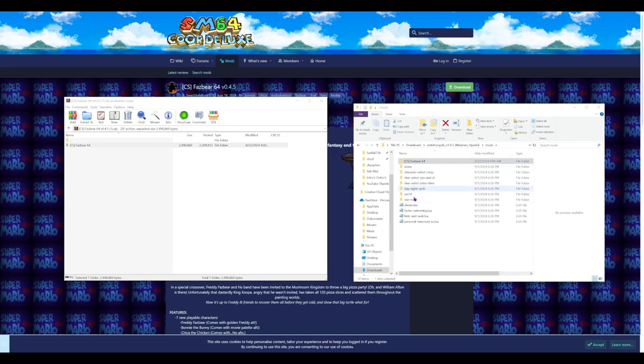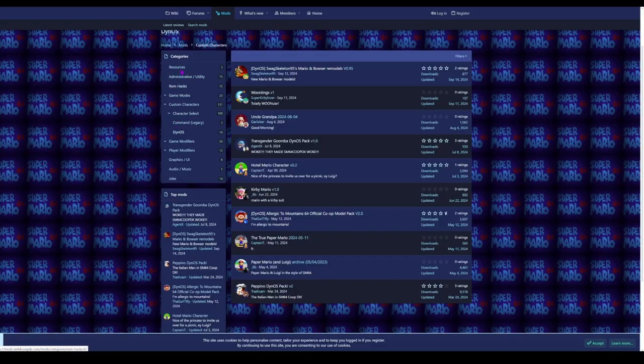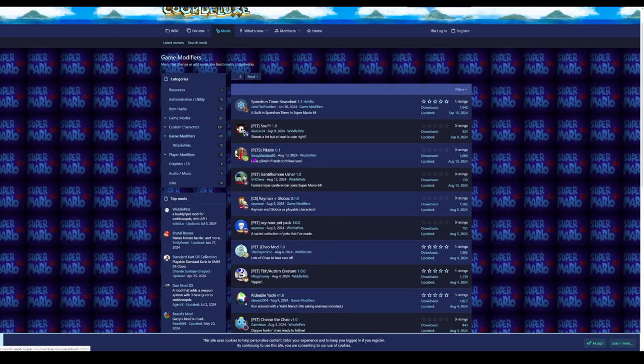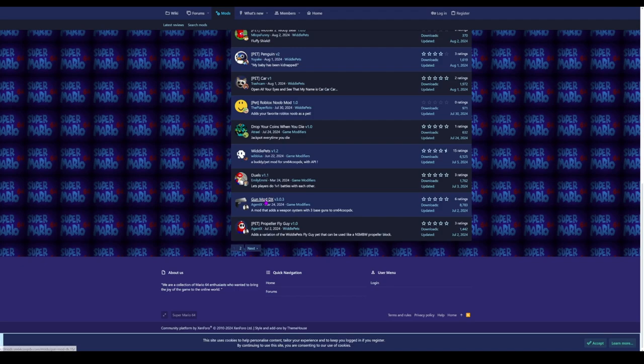I grab the folder, drag it in, and boom — it's there. If it's a Lua file, you just drag and drop the Lua file in. But if it comes with a folder, drop that entire folder in. There are also modifiers and stuff, so I'll get the Gun Mod — I'm going to download that.